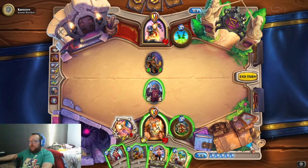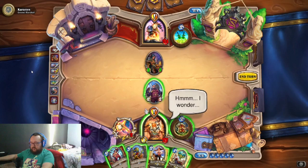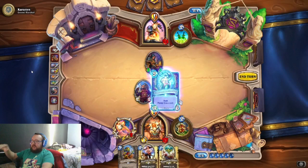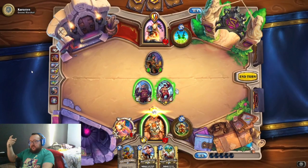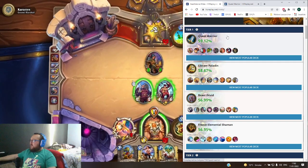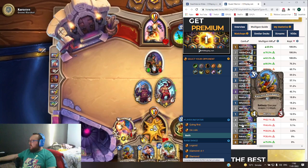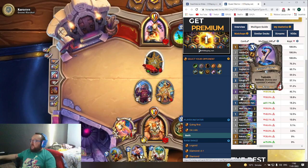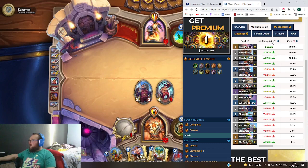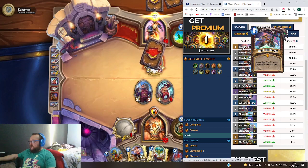Now let's talk about the mulligan. It's important that you know a little bit about what you're playing against, and that's hard these days because of the rope mechanic and Masquerade. Here's exactly the deck I'm playing right now — it includes the three-mana card to destroy the enemy weapon, which is very good against Warriors and Rogues. For the mulligan, always keep your quest and you'll always play it on the first turn.